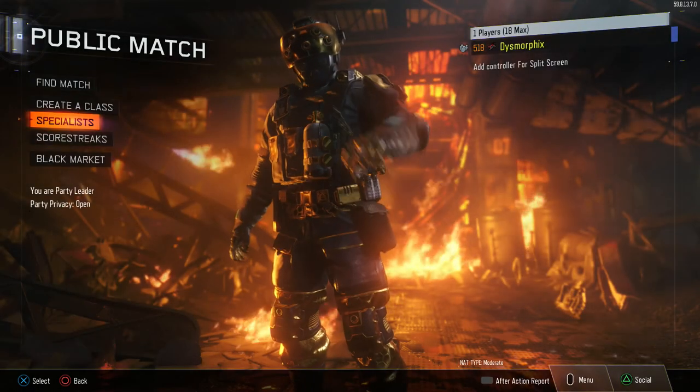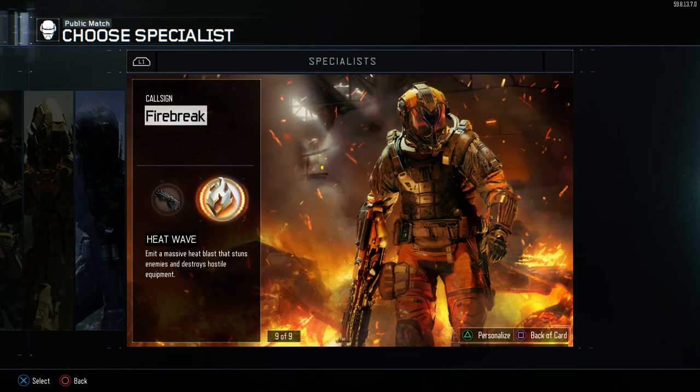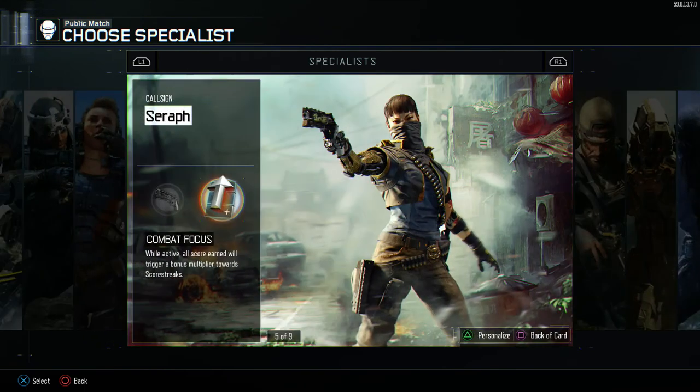The specialist I use is almost always Heatwave. I just love using Heatwave. It helps me so much, especially when I need to stun like three or four people and get an easy quad feed and fast streaks really quickly. If you don't want to use Heatwave, I do recommend using Combat Focus. It is an amazing specialist to use, especially when you're trying to get your streaks up there in the higher kills.